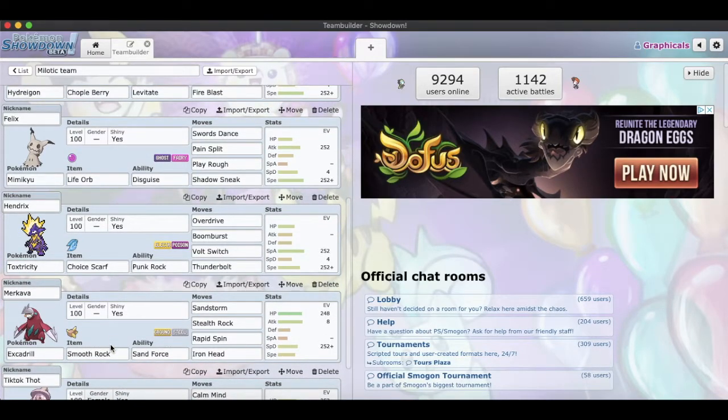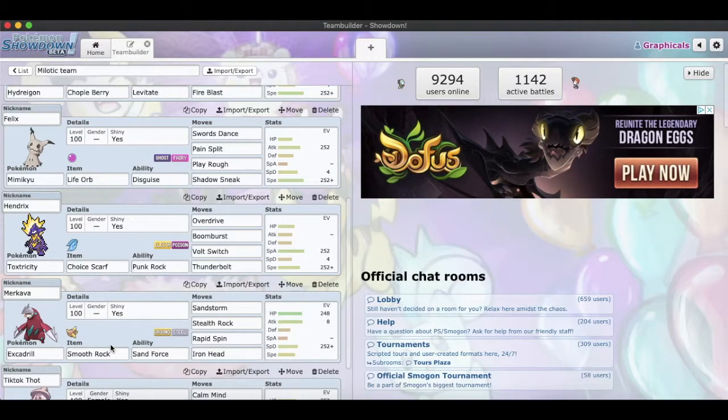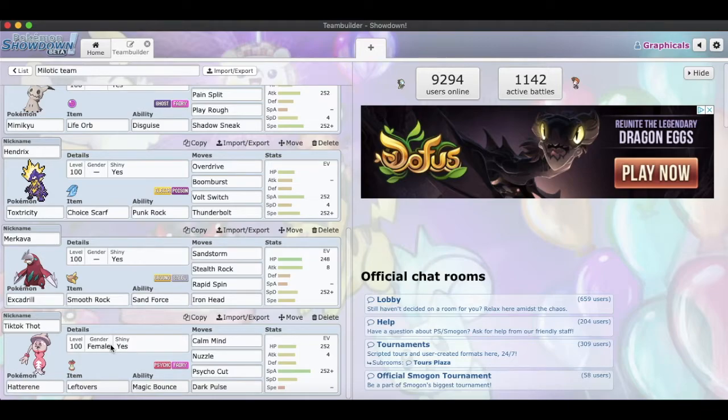Boomburst does so much damage. Then we have our Excadrill nicknamed Merkava with a Smooth Rock and Sand Force ability — Sandstorm, Stealth Rock, Rapid Spin, and Iron Head. This is more of our hazard remover, hazard setter, and if I need to set up Sandstorm and then hit with Sand Force boosted Iron Head. I gave it Smooth Rock for more Sandstorm turns. It's mainly if I can get a lot of Iron Heads off or hit the Sandstorm first turn and use Iron Head throughout for Fairy types.